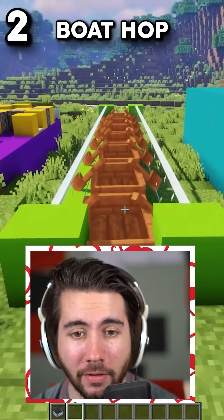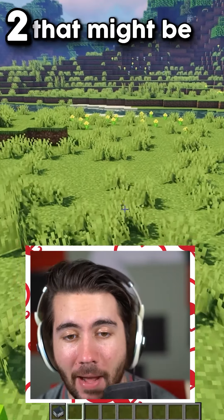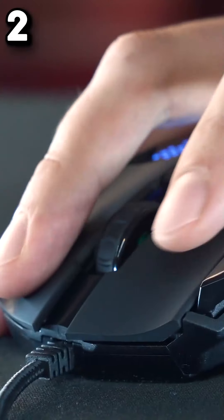Coming in at number two, it is the boat hop. Literally make a line of boats and just right click as fast as you can. Look at the speed of this thing. That might be one of my favorite ones, as long as you don't get carpal tunnel from all that clicking.